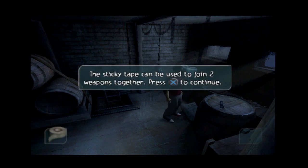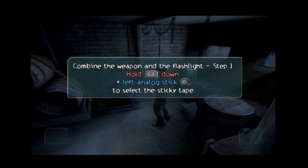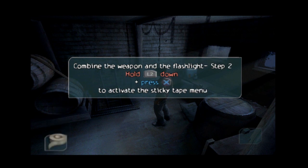The sticky tape can be used to join two weapons together. Press X to continue. Not a flashlight. Well, this will help. Just a gun, just immediately. Combine the weapon and the flashlight. A Doom Space Marine couldn't do this, but I can. In Doom 3, they jokingly called it the duct tape mod, but in this game I actually am using tape to stick a flashlight to a gun.